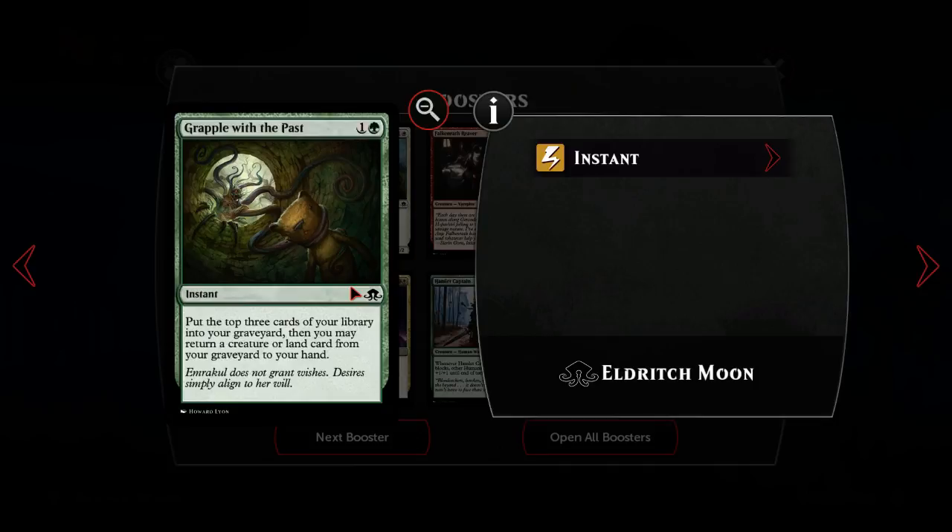Grapple with the Past is kind of cool, I think Grapple works for us. I think gradually as we get more cards the Jund deck is probably going to mature into a more Eternalize-side strategy kind of deck.